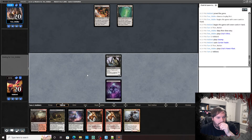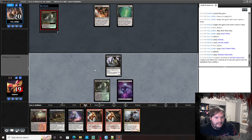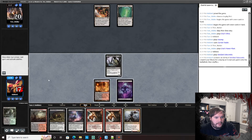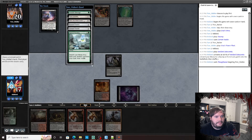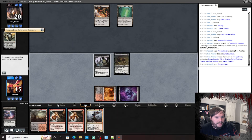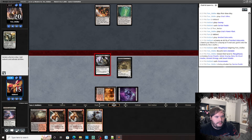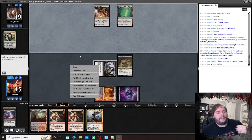How do I win from here? Play that, crack it, get a Blood Crypt. Thoughtseize — take Emrakul. Play Gravecrawler, go to combat, attack. Pass the turn.